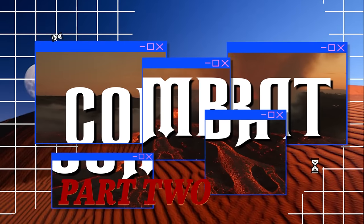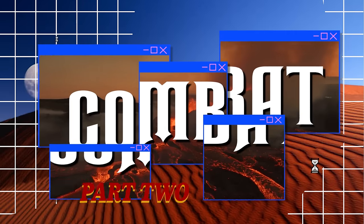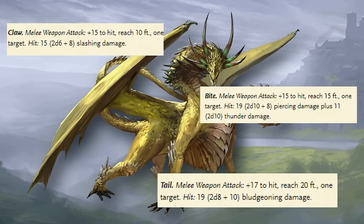As with most dragons, Tungsten dragons have claw, bite, tail, and wing attacks, as well as frightful presence. But what sets them apart is not only their breath weapon but also a couple of unique abilities. Their breath weapon is no slouch either — in fact, I think it's actually pretty cool.